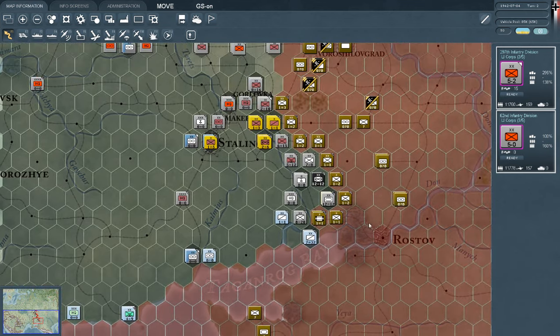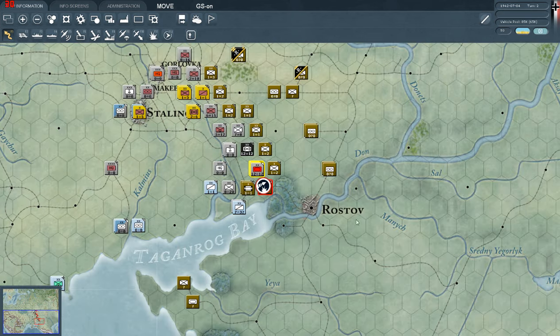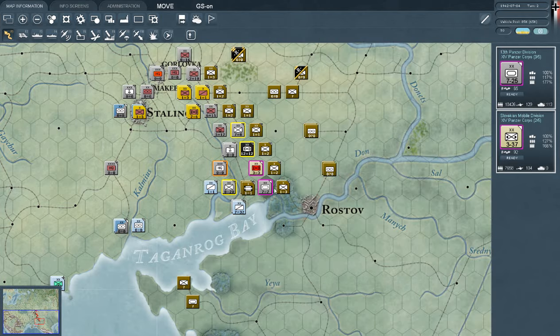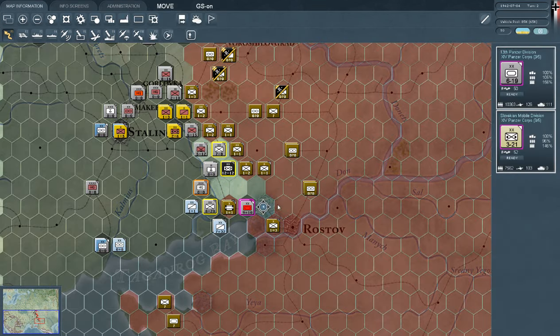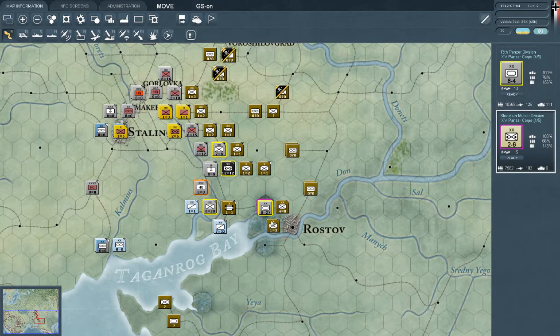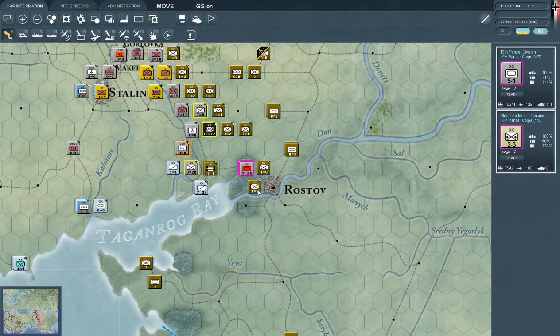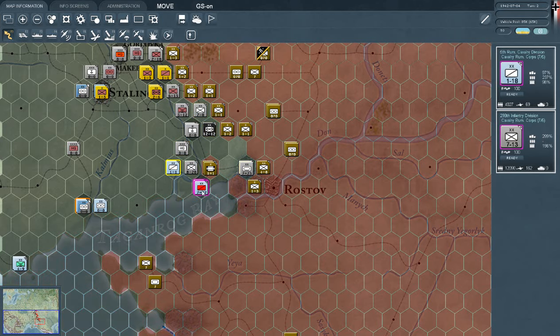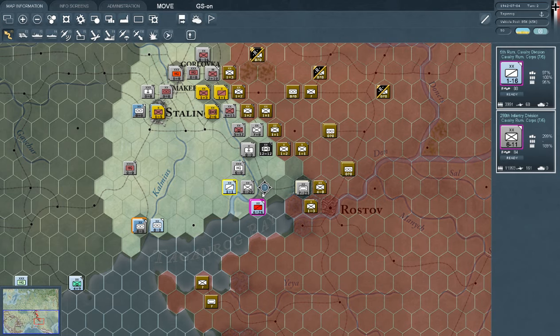As a final move in this particular episode, we're going to have a look at the situation around Rostov, which has some fortresses. They don't look very dangerous — in fact they're cut off. We might be able to push through here relatively easily. Attacking them in a swamp might not be the best idea, but let's make some space and head towards Rostov with this motorized unit. Let's use the Romanians — garrison surrenders. There we go.